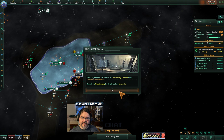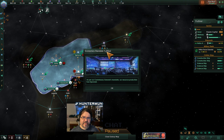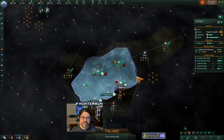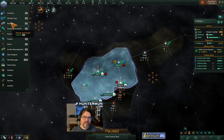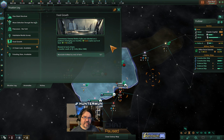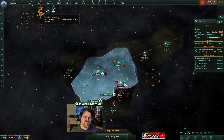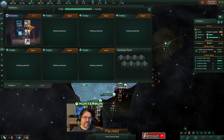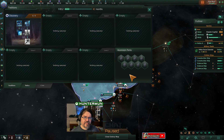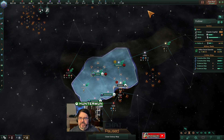New ruler elected and their mandate has been updated. Economics mandate fulfilled. What's our next mandate? We can't always do the mandates, but we can sometimes. Get food to 15 plus — we can probably do that. Get another research alternative going.